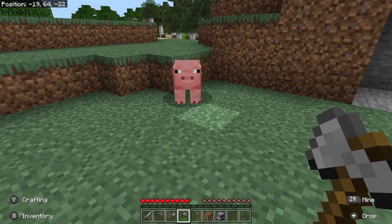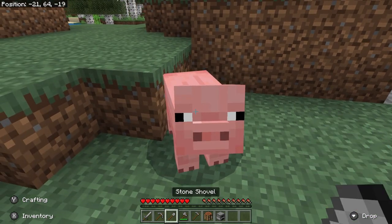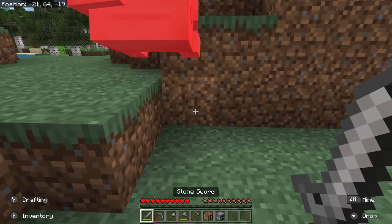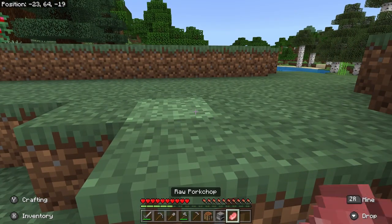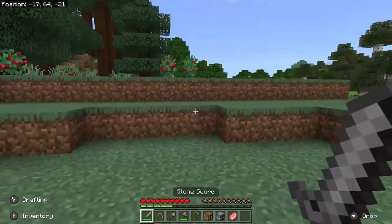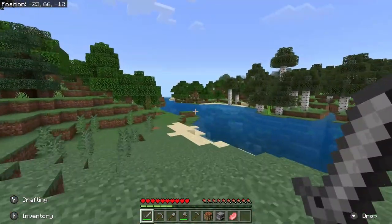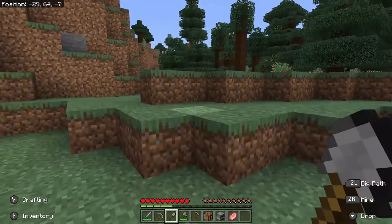Speaking of food, let's hit this pig with our sword a couple of times and he will drop raw pork chop. Raw pork chop will bring some of your health back, but not as much as a cooked pork chop. So our goal is going to be to cook some pork chops.